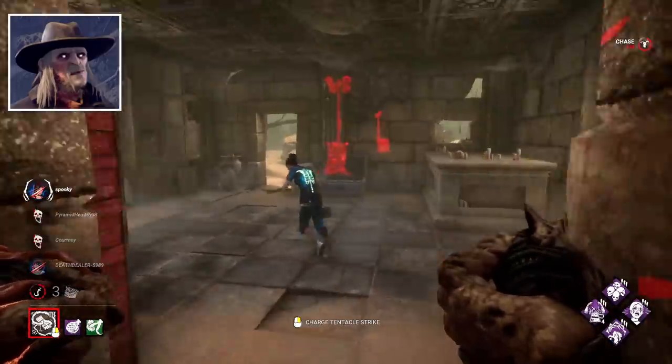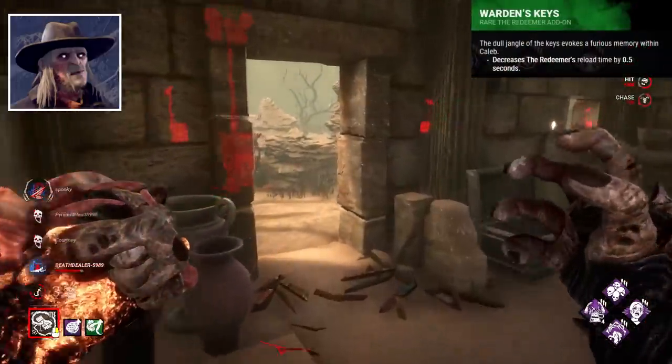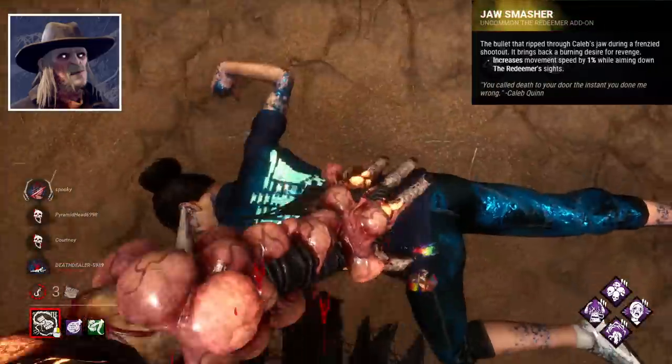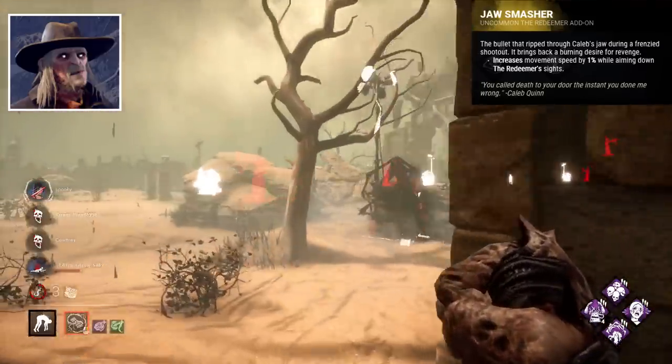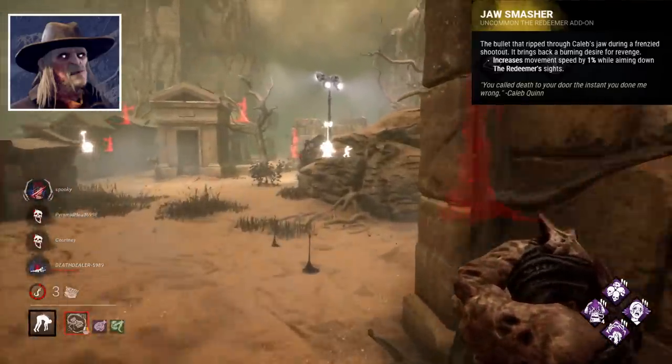Deathslinger has atrocious add-ons. I would say Warden's Keys are his best, simply reducing his reload speed, which helps to keep pressure. Jaw Smasher is his worst, increasing movement speed while aiming down sights by 1%, which is literally nothing. You will not feel the difference with that.